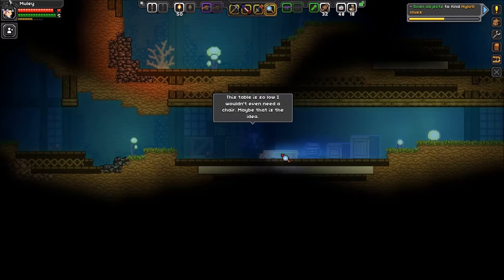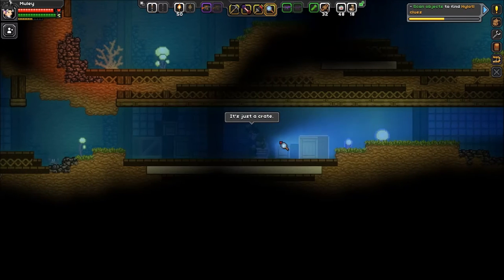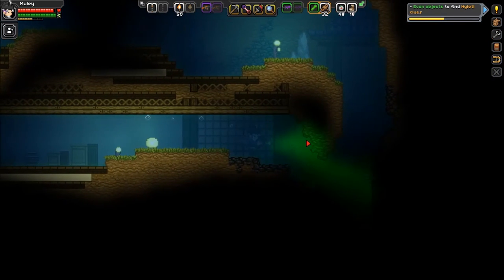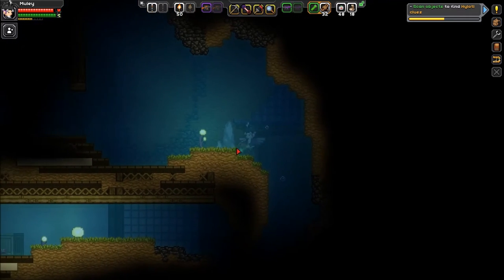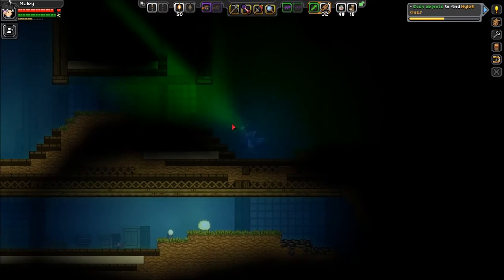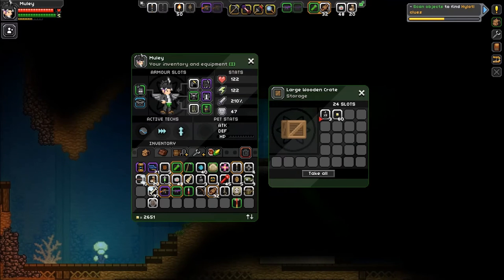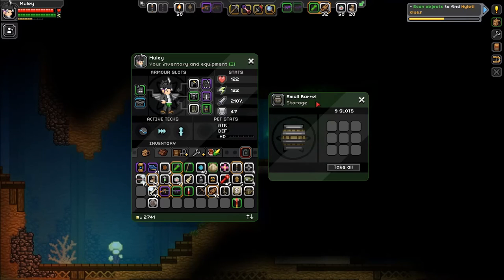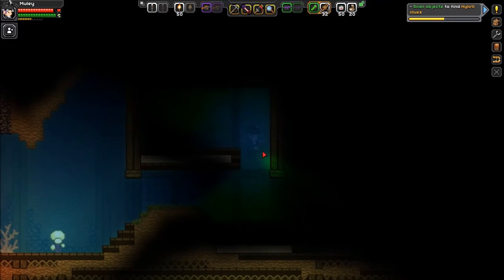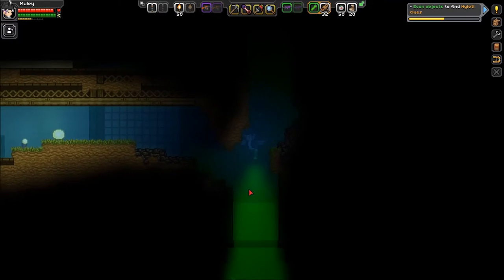This table's so low I wouldn't even need a chair — maybe that is the idea. A crate. Pixels, pixels, more pixels, throwing stars — which I dig. Is this a thing? Pretty nice mound of stone. I can break the light though. Crate, bandages, more crates — flares, bombs, pixels, pixels, salve. I'm trying to get through this as quickly as possible. And now you guys know that Escape is my back key — it's an old habit from a game I'd rather not mention.